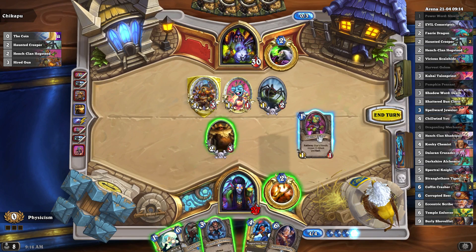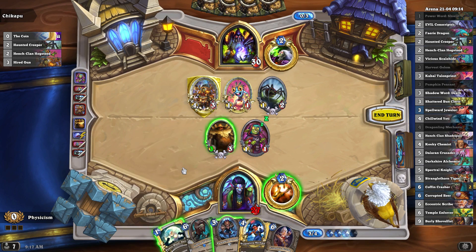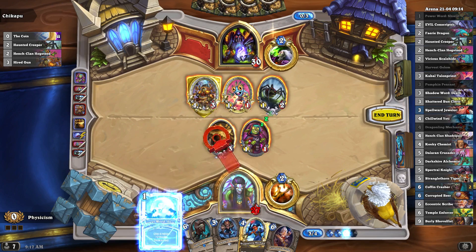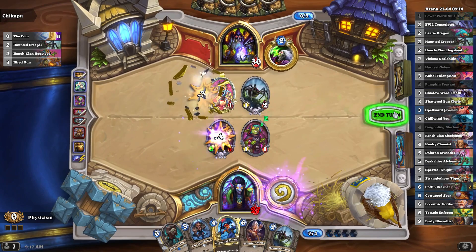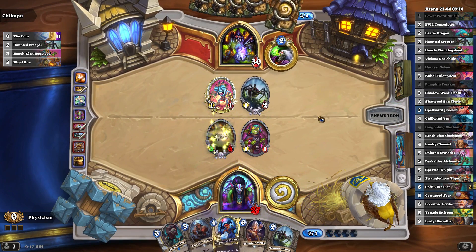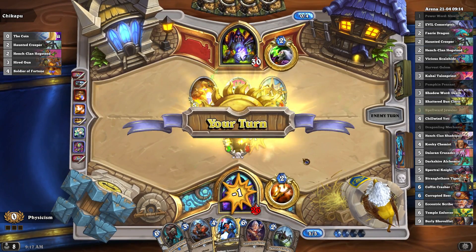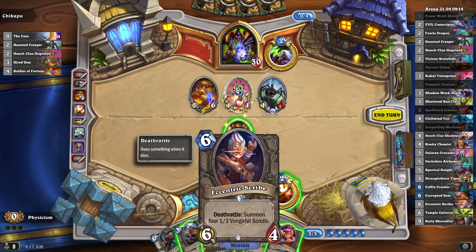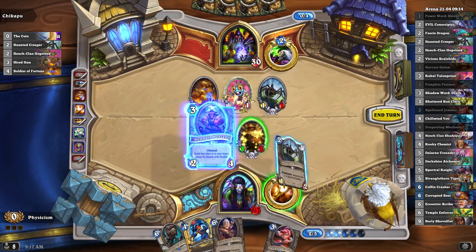Plus 1 attack and Rush. So I could buff it, hit this and heal it. Or I could play this, but I don't want to play this with 2 health - just dies to these so easy. So I'll buff this. I think I'll play these two this turn, so when I play Coffin Crasher it's more likely to pull out my Eccentric Scribe. Just hope I don't draw another small Deathrattle. It's harvest time!